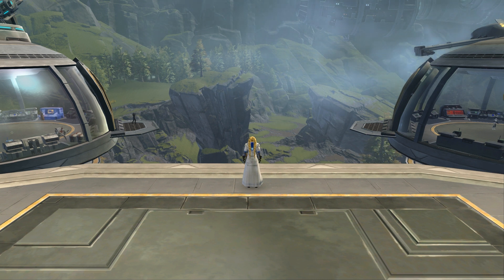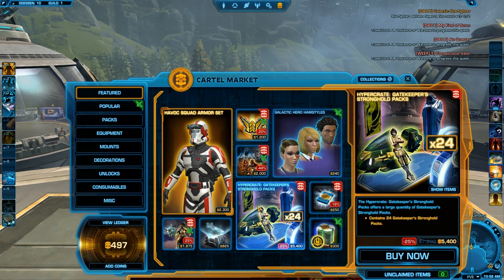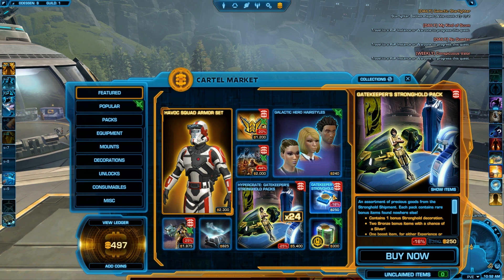Unfortunately, that's all I can tell you content-wise on what's new and what you can make credits from. But there is another thing where you can make pretty good credits, and that is the new Hypercrate, which is the Gatekeeper Packs. If you didn't know, the Gatekeeper Packs released 2 or 3 years ago, and it's been one of the most popular ones because there are so many decorations in there. If you open one or two, you will definitely get a stronghold decoration. I suggest maybe sell it or keep it for later, because after next week the new Cartel Market packs are going to drop. After that, the Gatekeeper stronghold items are going to go down in price because they'll be rare again. But who knows — maybe you need to wait 2 or 3 months until they go back up to higher prices.